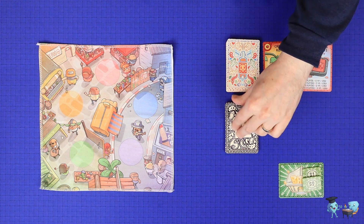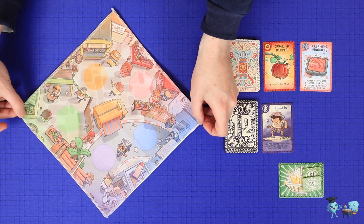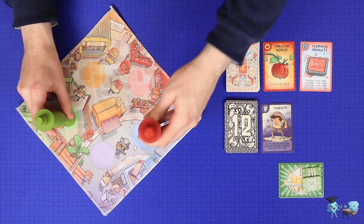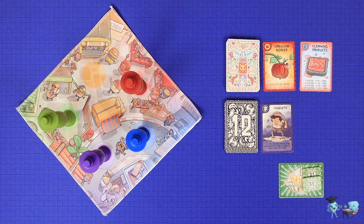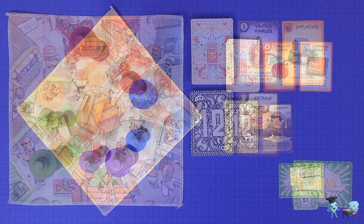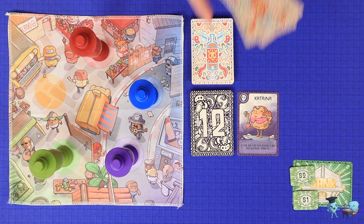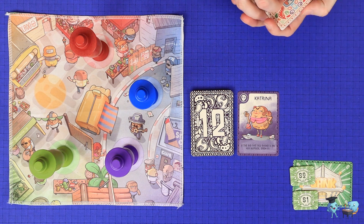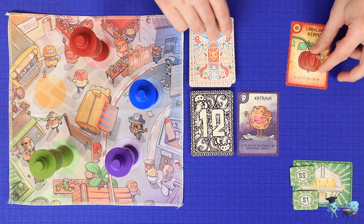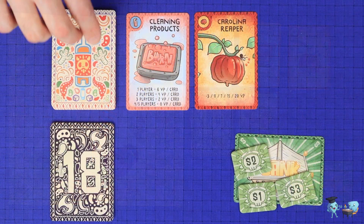Then the round is over and you set up for the next round with two new ingredients for bidding, one new organization card, and rotate the board 45 degrees before putting all the totems back on their colors. This way everyone gets a chance to be closest to the key totems. A round can also end if the bid gets down to zero and no player has grabbed the green totem, in which case discard those two ingredients to the bottom of the deck, deal two new ones, and start again.